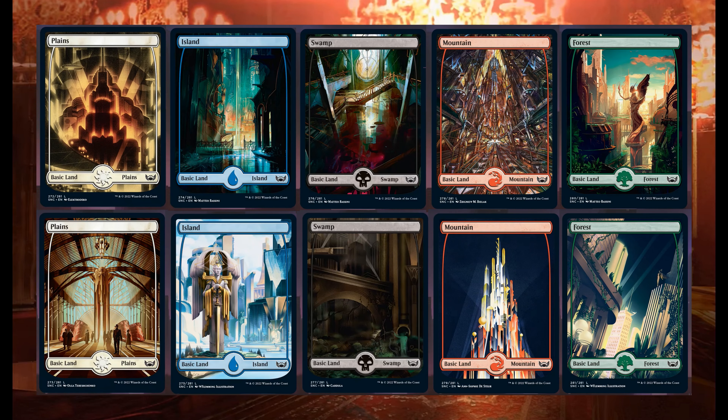Some cards have been spoiled. Let's start with full art basic lands — two for each color with astonishing artwork. As per Kamigawa Neon Dynasty, you will probably not find a full art land in every booster pack, but likely one in every three booster packs, though this has not been officially revealed yet.